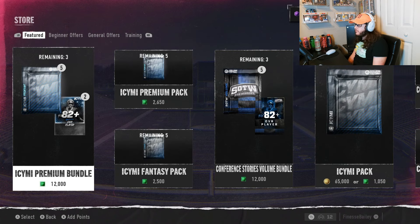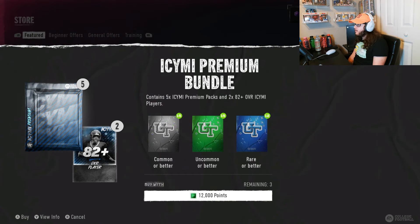Today we're gonna be opening this big boy bundle, just like we did for the legends that just got posted a day or two ago. Normally I don't like to spend like 90 bucks on a pack opening — usually the most I'd do is like 50 — but because it's the start of this Ultimate Team year I need coins, so I have to do the big boy pack.